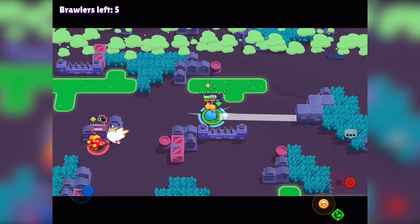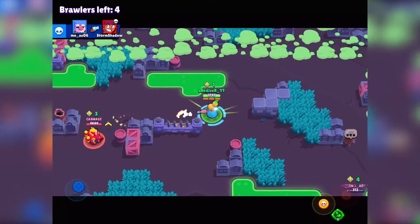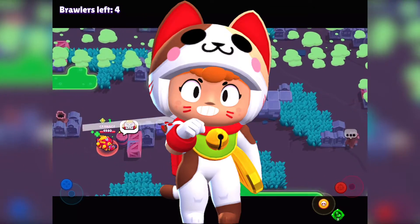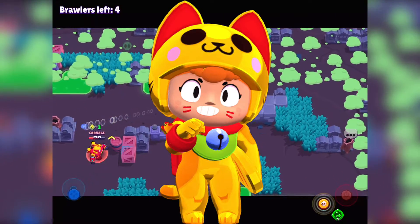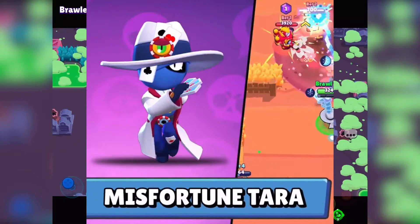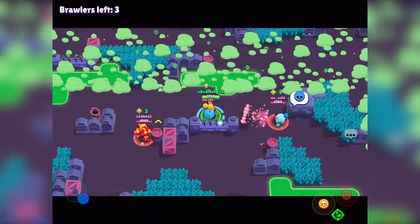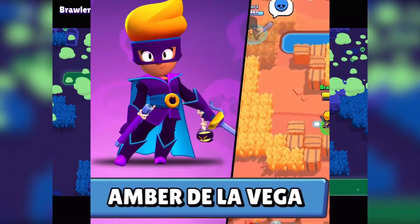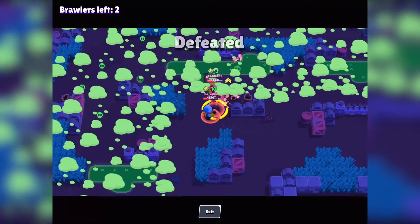We have a lot of amazing skins. We have an 8-Bit skin, three skins for Bee — a gold kind of skin — and skins for Tara, Sandy, Colonel Ruffs, and Colt. There are a lot of really amazing skins. The theme we're going to have is Wild Western — pretty much a wild western theme — so I think those are really great.